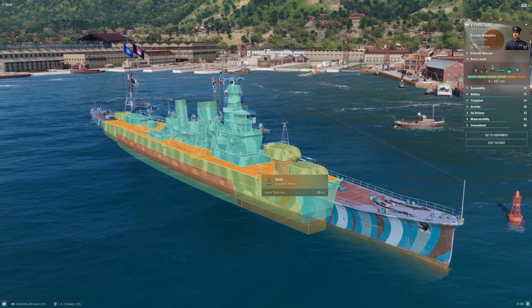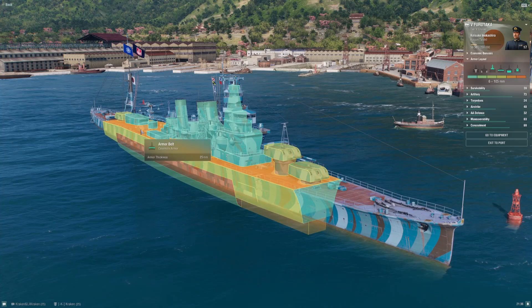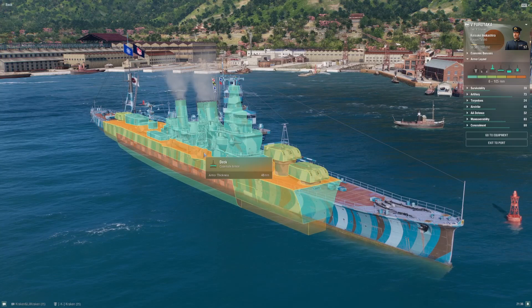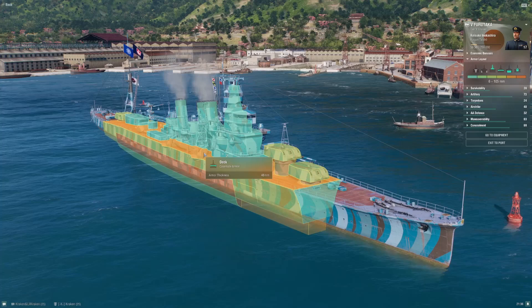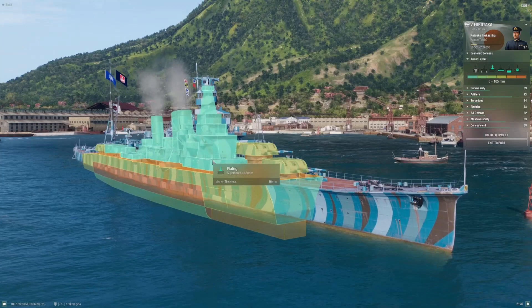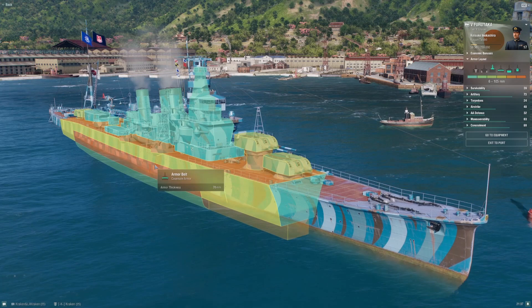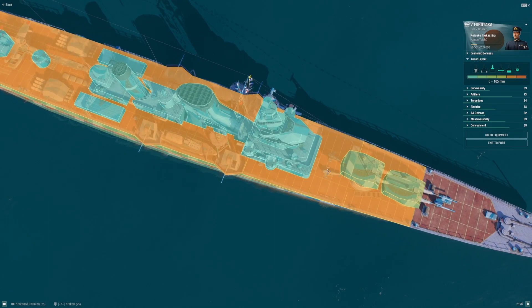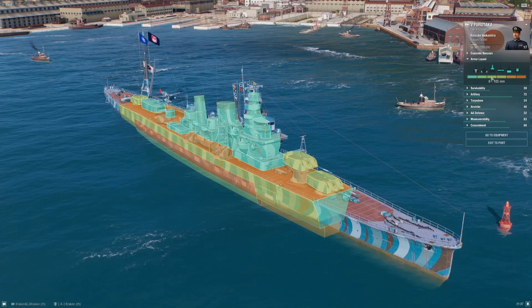That 48mm deck armor is something a lot of players underestimate. Most cruisers — even heavy cruisers firing 203mm shells — can only pen 32 millimeters of armor. In mid-tier gun ballistics, shells tend to be somewhat plunging, and those shells will shatter on this deck. They can still start fires, but the deck will shatter them. It's one of the things that makes Furutaka a little more resilient than she might otherwise get credit for.